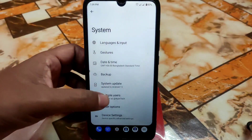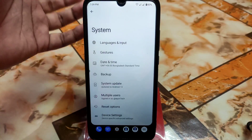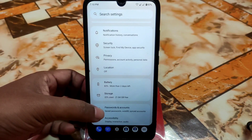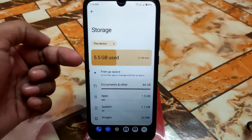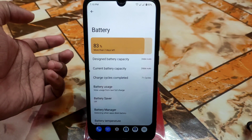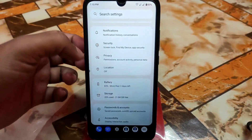We have the system with the usual regular customization, device settings you guys already know about, and gesture customization. You'll also get a new UI where the storage graph looks like this. In the storage and battery section, you'll get design battery capacity, current battery capacity, and battery usage displayed just like this.